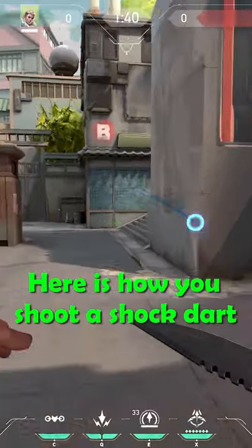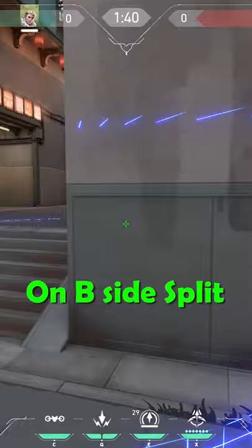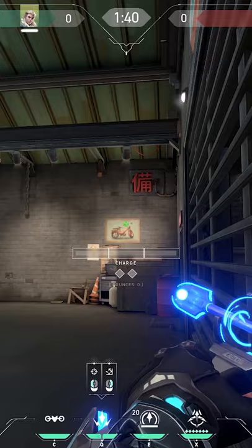Here is how you shoot a shock dart from garage to default plant on B-side Split. First, stand in this corner, then aim in the middle of the steering wheel of the bicycle. Shoot your shock dart with two bounces and full charge.